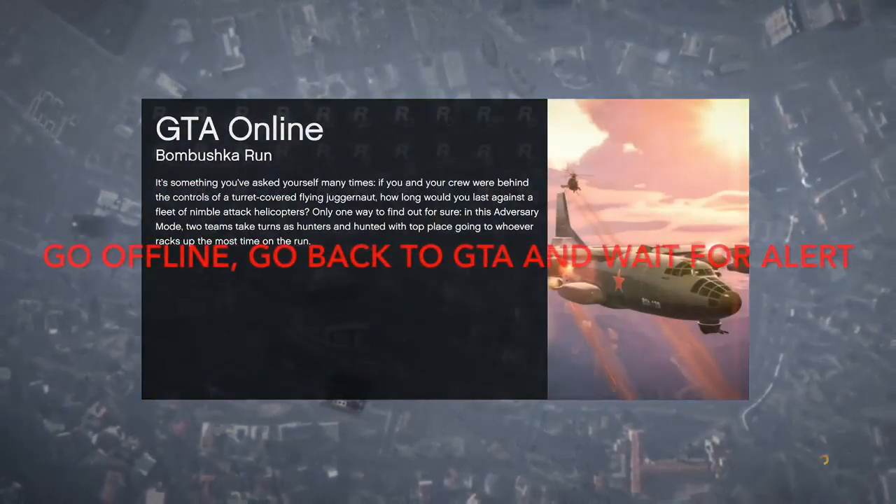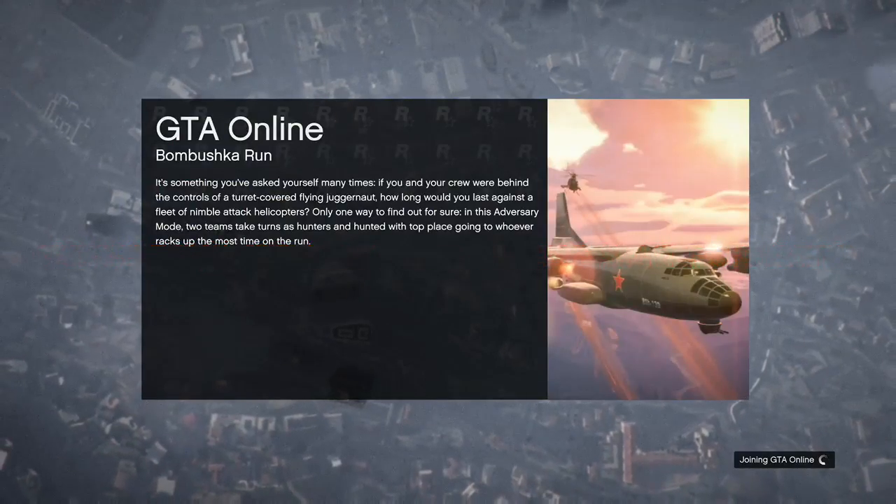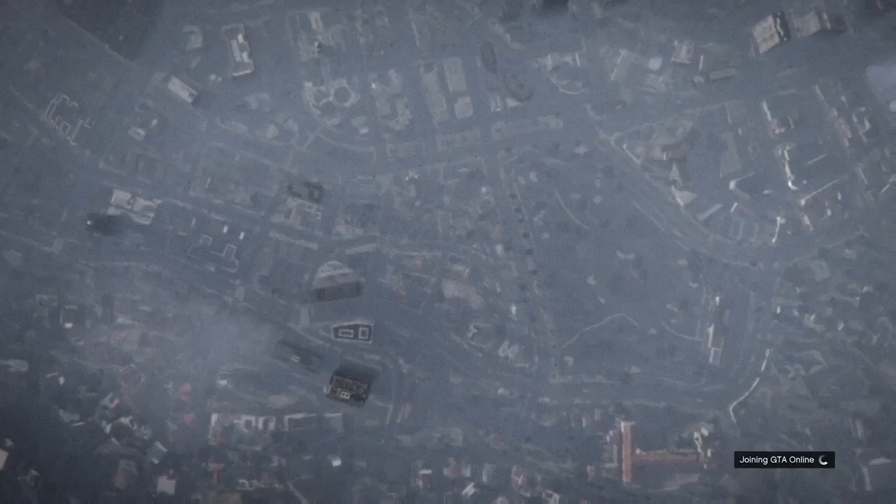We're all the way up in the clouds. Now go offline and immediately go back to GTA and wait for the alert. I went to my settings, went offline, then spam B to go back to GTA, and now I'm just sitting there waiting. The whole glitch is about 45 seconds in real time — I'm slowing it down to about two minutes for you guys.